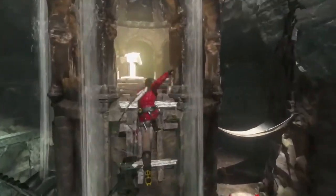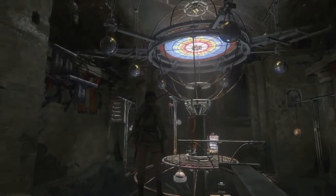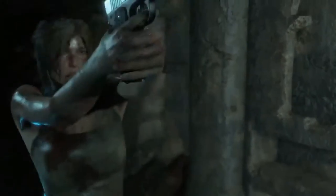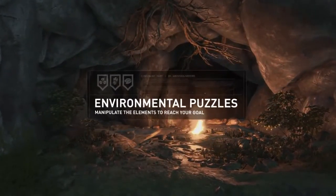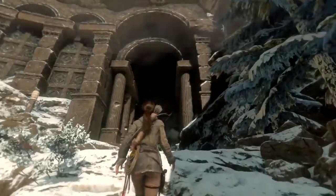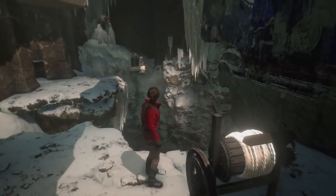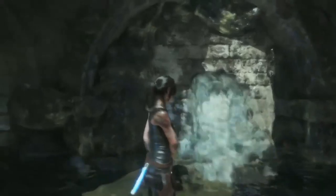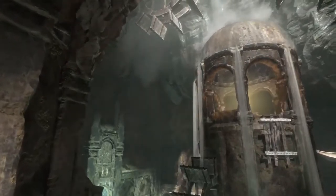Of course, accessing the important areas of each tomb won't be easy. Puzzles often stand between Lara and her goal, with deadly traps and dangerous passageways adding to the challenge. Lara must always remain aware of the physical properties at play all around her. Many puzzles involve natural elements, and Lara's ability to combine and manipulate wind, water, and fire will prove critical in overcoming these obstacles.